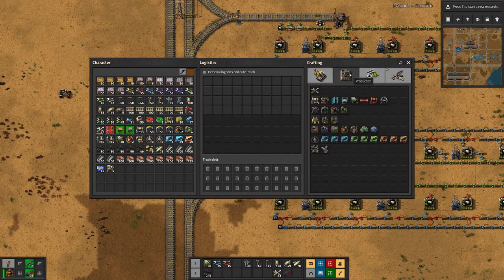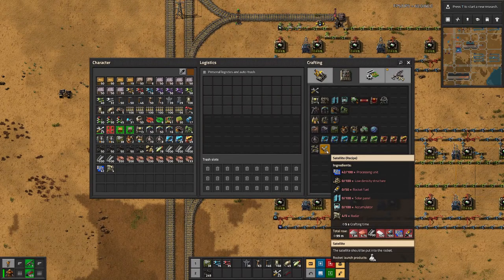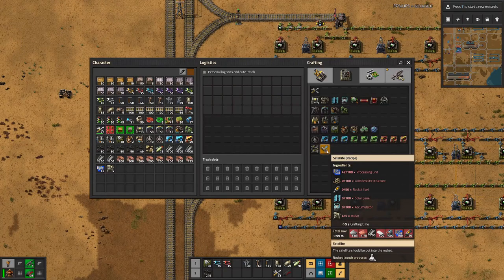The way to go about this is — we do have the processing units, we have the low density structures, we have the rocket fuel, we can all deliver that. But we don't have solar panels, we don't have accumulators, we don't have radar, and we will produce those in a pre-step for the satellite.